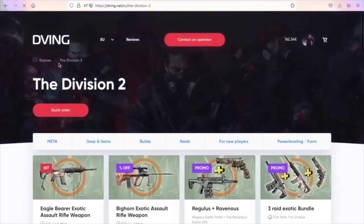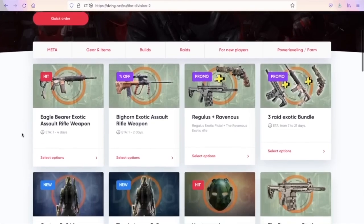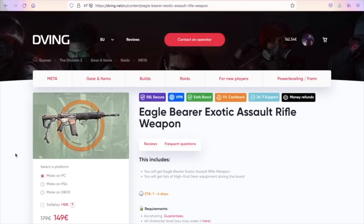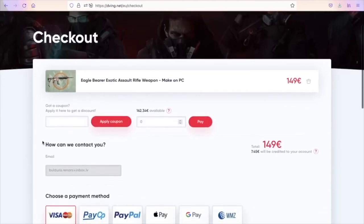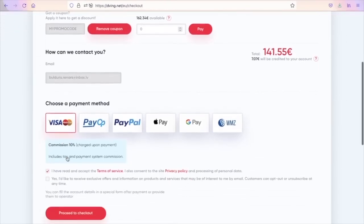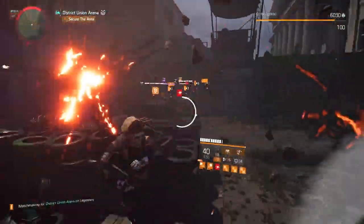Quick word from today's sponsor, divin.net. If you don't have enough time or good teammates but still want all the best items in your game, divin.net is set for you. They have an amazing team on consoles, complete your order super quick through account sharing. They've been working for many years with tons of customer reviews. Use my promo code AIRBDIP for 50% discount on absolutely all services.